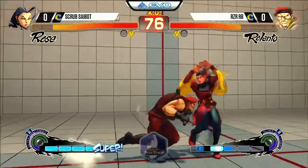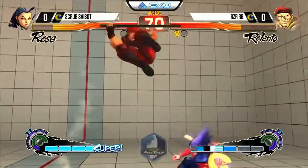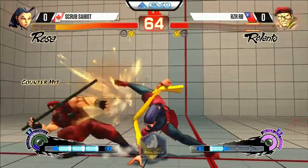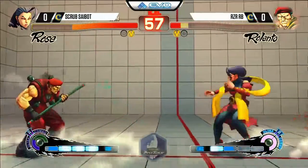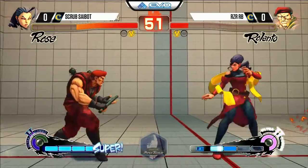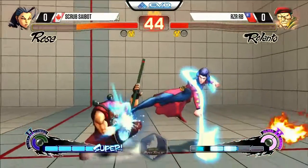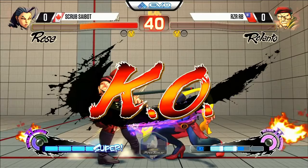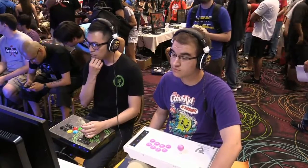Getting some mileage out of this good far normal. Scrub Saibot now with a good life lead but he's jumping in trying to push it. He knows the recovery, gets the stand strong anti-air out in time - good anti-air, good block. Nice response from Saibot. Gotta be careful, there's a double ultra from RB so he doesn't want to get too comfortable with those fireballs - Ultra 2, goes under fire. Saibot's gonna take the first game over RB from Taiwan.